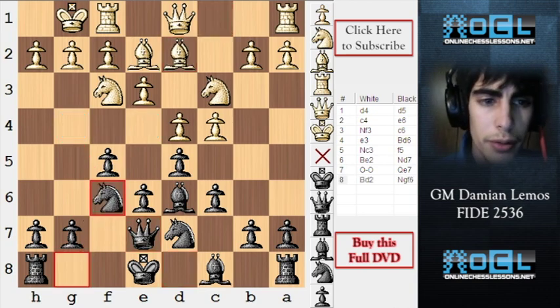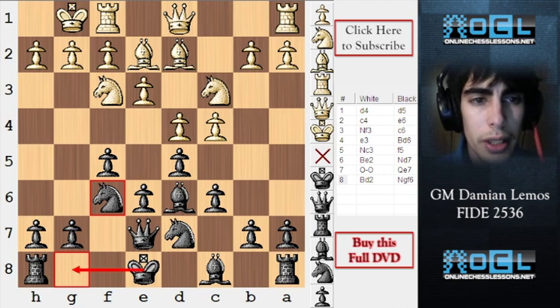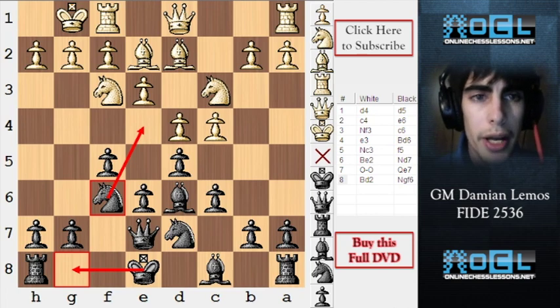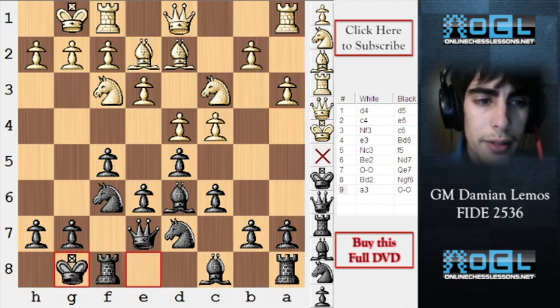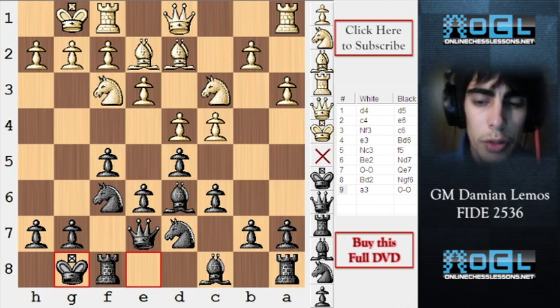Black plays Nf6 — makes a lot of sense. We finish our development, we are ready to castle, and if we are allowed we can try playing G4 too. White plays A3 — looks like he wants to play B4 later. As black, we castle, which is making a lot of sense. We are playing the natural moves.